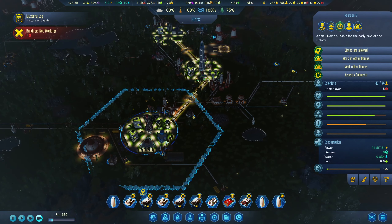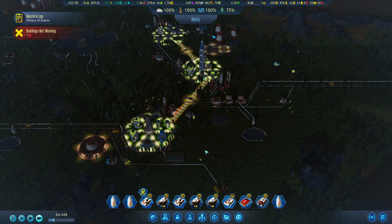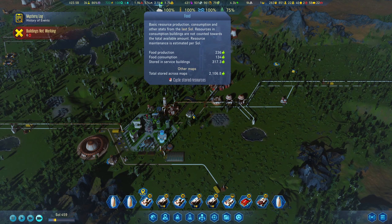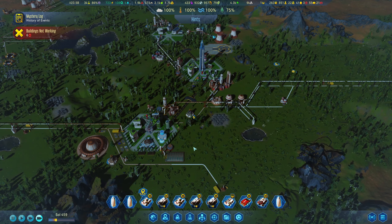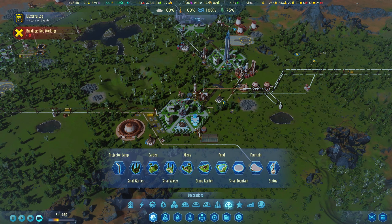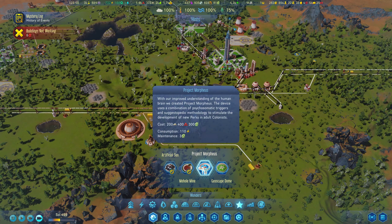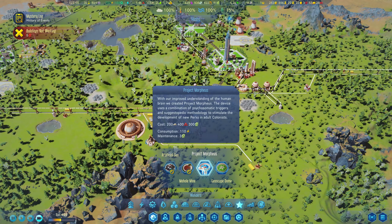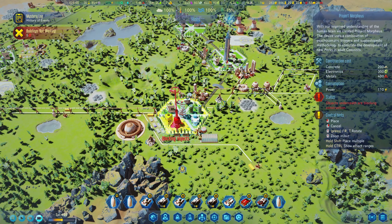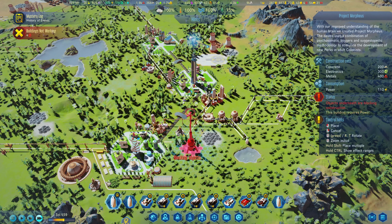I want to find something that we can use more people for. One thing that's always good is food - it's pretty easy to get that in there. But I also want to see if there's anything else we could build over here. Any other wonders? We do have the Geo-Scape Dome and we have Project More Fuels, which is a combination of psychosomatic triggers and suggestopedic methodology to simulate development of new perks. That is pretty cool actually.